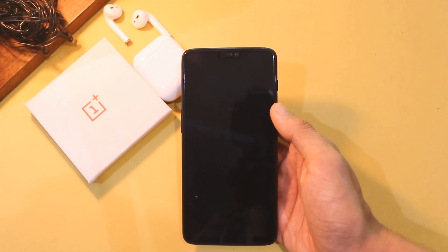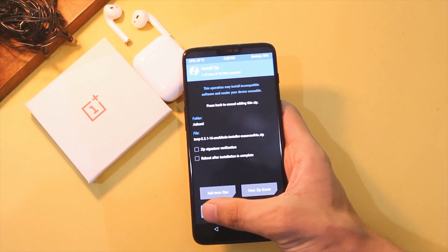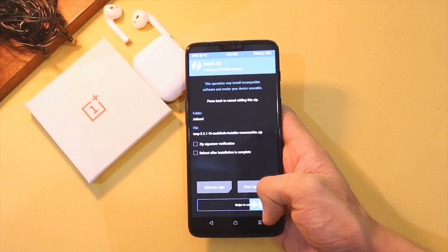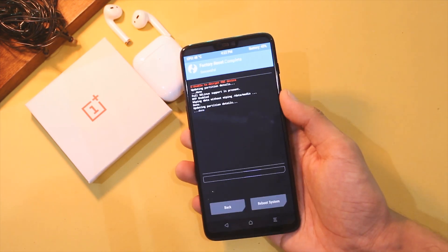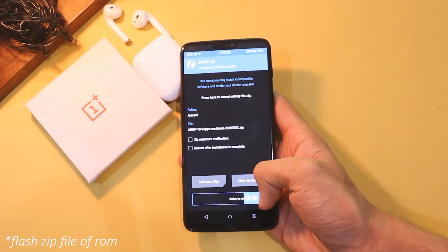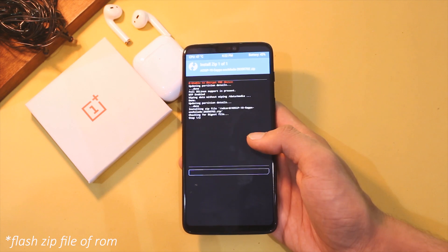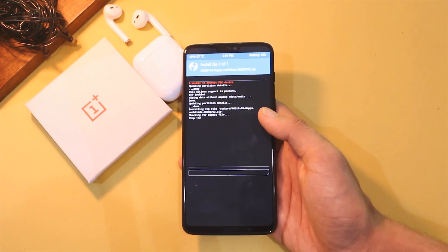After that is done, reboot to TWRP recovery once again and repeat the same process — flash the OxygenOS 10 ZIP file and TWRP ZIP, then reboot to TWRP recovery once again. Now go to Install and choose the ROM ZIP file this time, and swipe to flash it. Once it's done, you have successfully flashed the ROM. Now reboot to system and enjoy the experience.